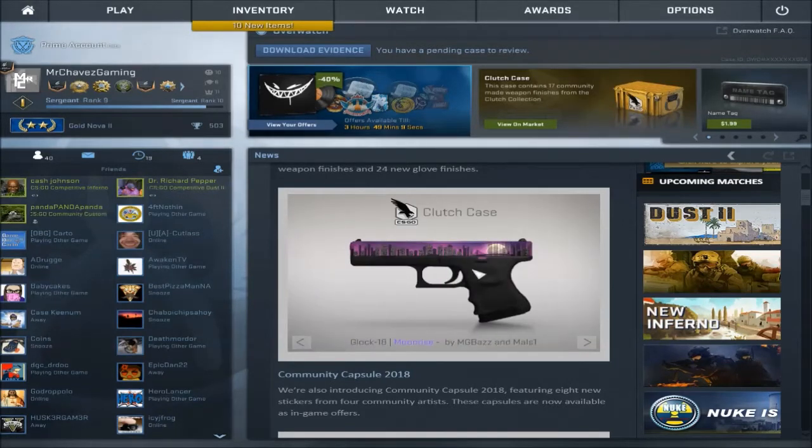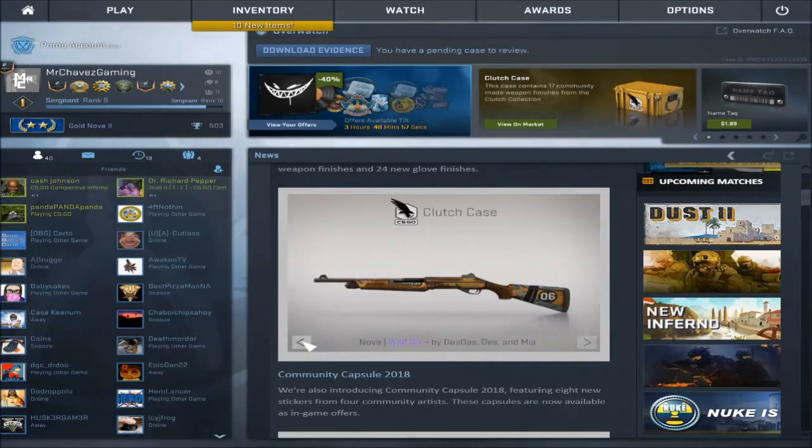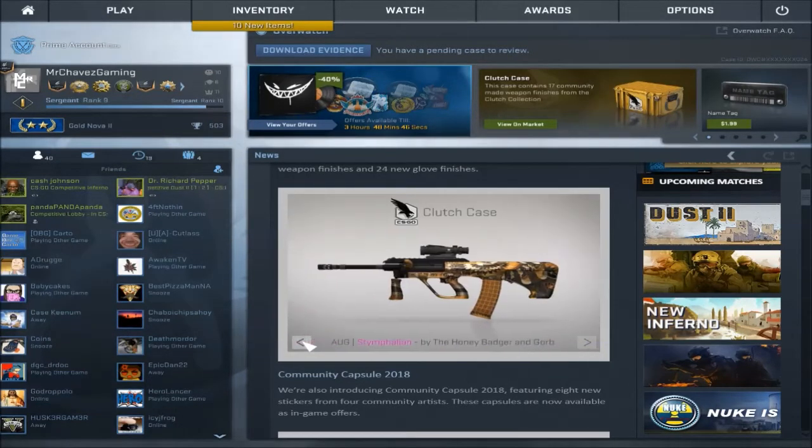This is my favorite skin by far in this whole case — the Glock. I thought it was so cool when it got leaked a couple months ago. Lionfish looks all right, I don't know why people hate on it. It's a little bit much, but still. Wild Six — really like the Nova skin, it looks pretty awesome. Swag Seven — really awesome. Arctic Wolf — really good too. This one I just don't know.